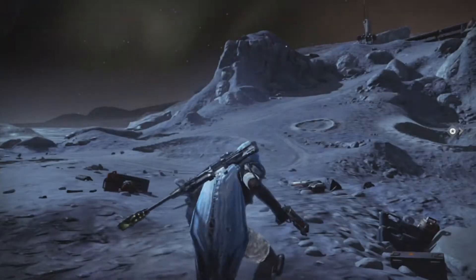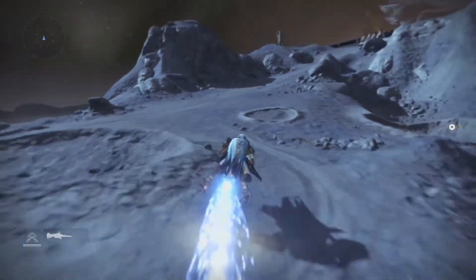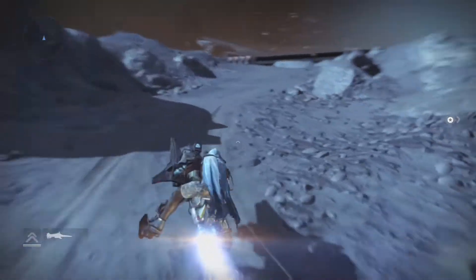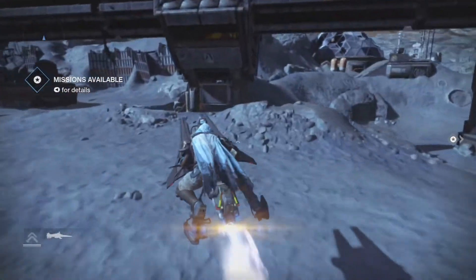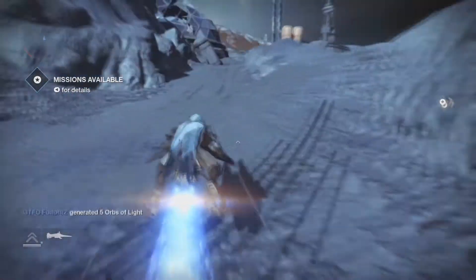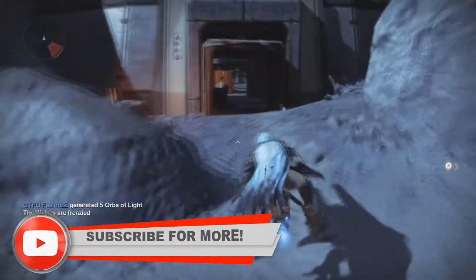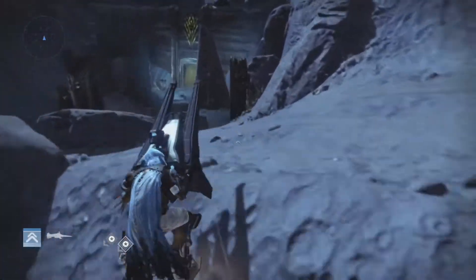Once you arrive on Patrol on Moon, all you want to do is summon your sparrow and take the path I'm taking. I'm going to fast forward this part. You should get to the area where you're supposed to be, and when we get down to the gates over here, the entrance, I'll talk to you about it.